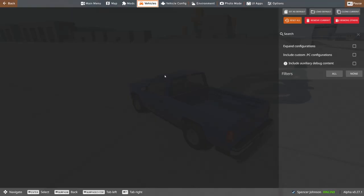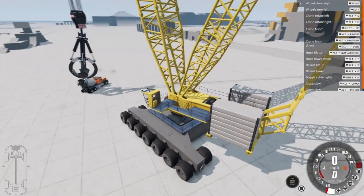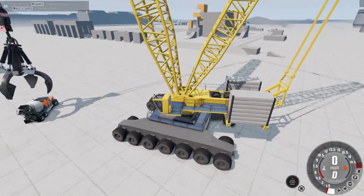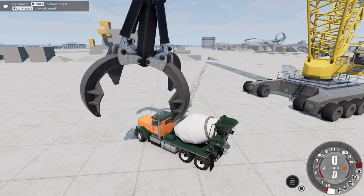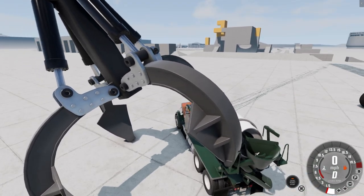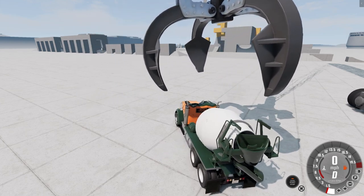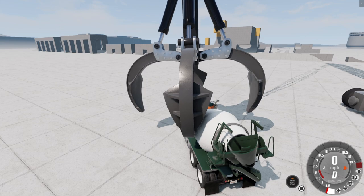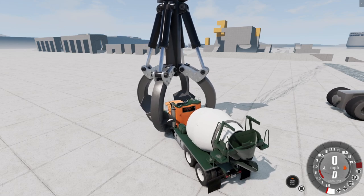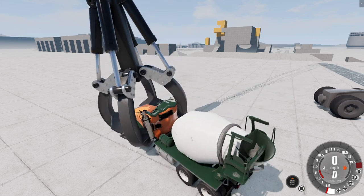I'm gonna reset and get a bigger vehicle — I've got a cement mixer, let's see if we can grab that. Open up the claw, and come on, go around it. Now it's flipping over, that's not good. I'm gonna try to lift it up again — oh god, now I'm just crushing the cab. Okay, go down, down, down — perfect. Close the claw, see if maybe I can grab it. It literally is like the claw game. I think I'm gonna grab it by its front cab part.